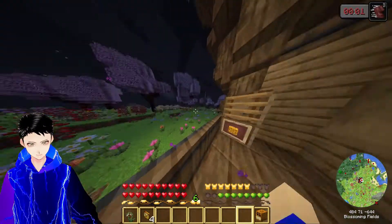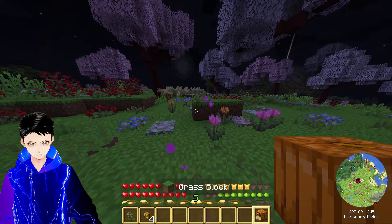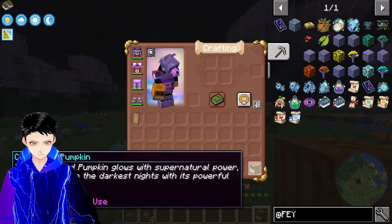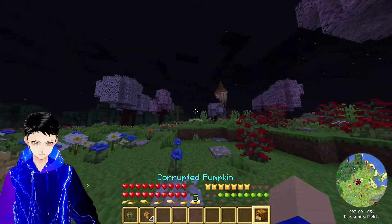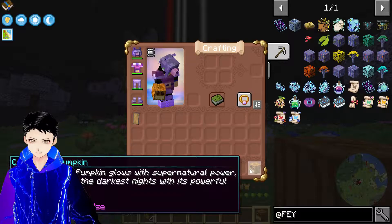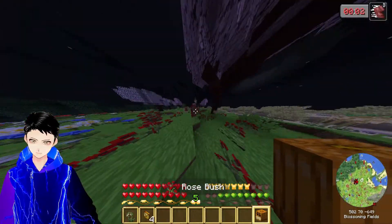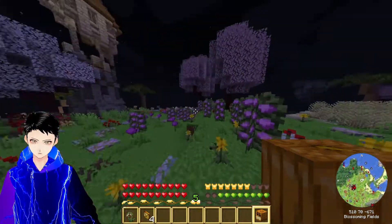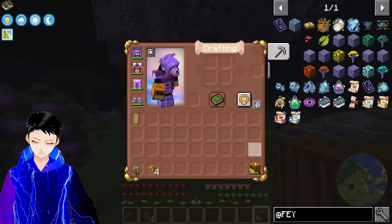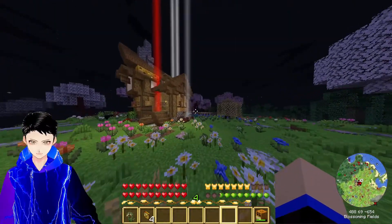Hopefully nothing is going to attack me while I test this out. Right click. It has a certain amount and it drains experience. So the more experience I have, the more I can use this pumpkin. So it shoots a laser beam as long as I have experience? That's definitely a unique weapon. How good is it? It's better than I thought, although apparently I really should enchant it.